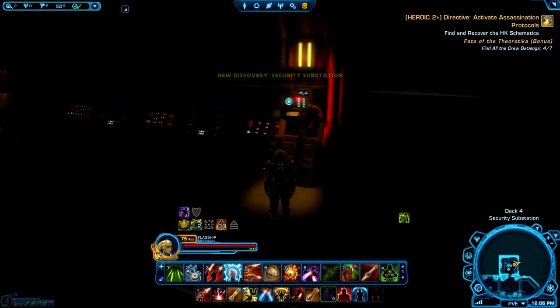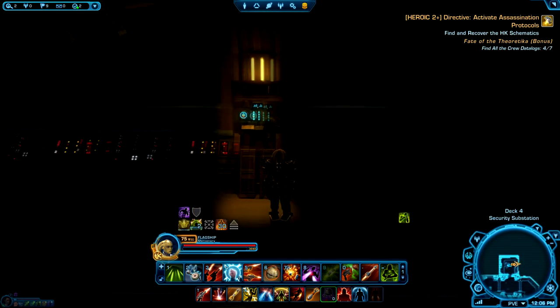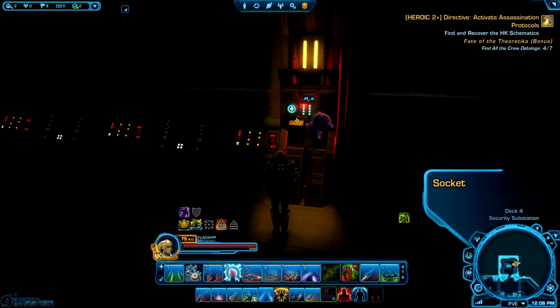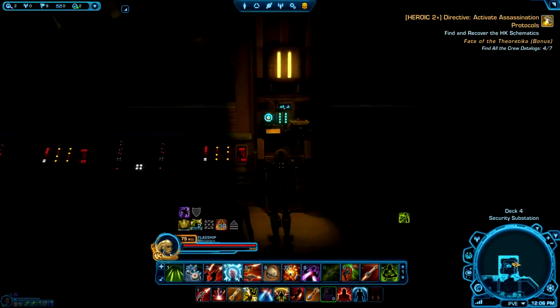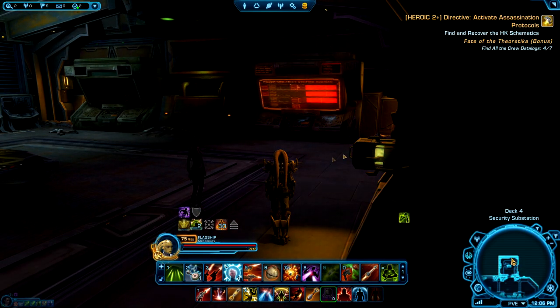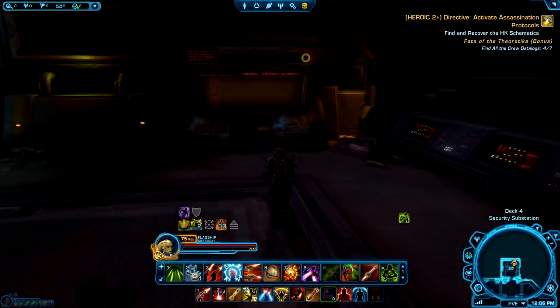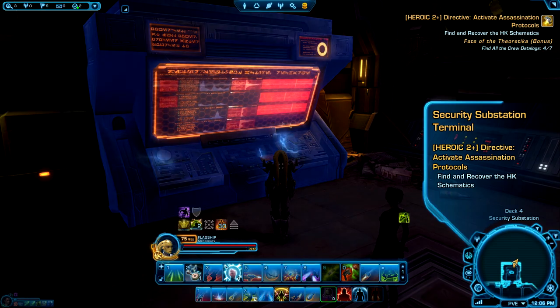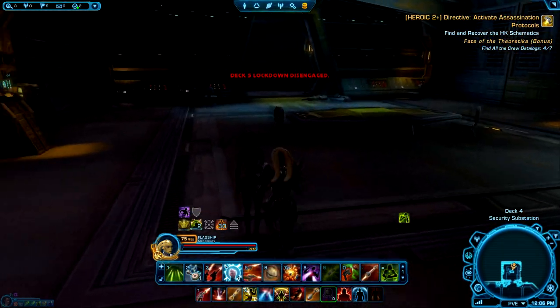Now that we've found a battery, we can put the battery in the socket. You might just find this while you're exploring around, and you can right click it once you have your battery. We actually stuck the battery in there, and with the battery online, we've now given some power to this area. We've also given power to this terminal, which will unlock that door.